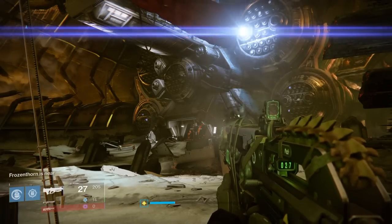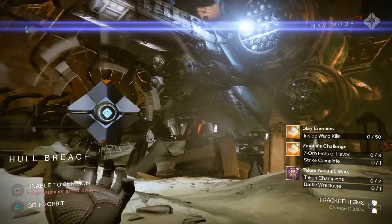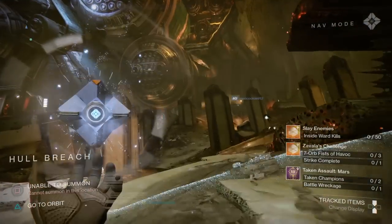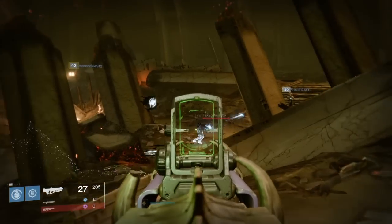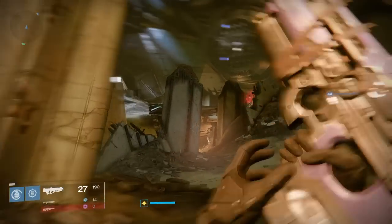Hello everyone and welcome back to another daily Destiny video. In today's video I'm going to be showing you guys how you can kill the Ector's Shield of Oryx. You need to kill this guy in order to get the exotic sword — it is part of the exotic sword questline. I did have a little trouble finding this guy at first, so I figured I'd let you guys know a quick method on how to go ahead and take him out.